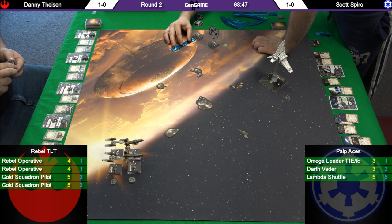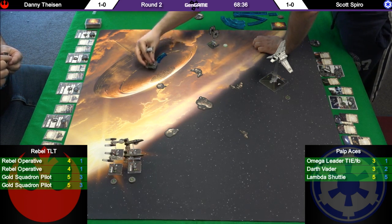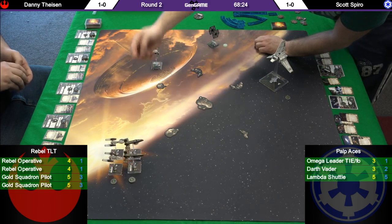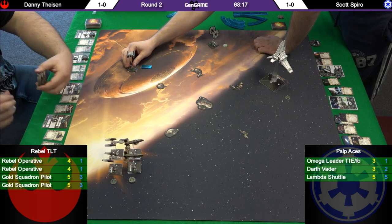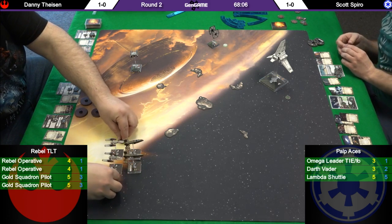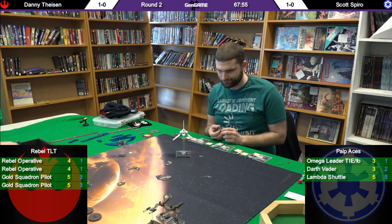Vader is doing a three forward — I think he is going to dance around the edge toward Dan and fight. There's a boost — he might not have predicted that too well. He's going to have to figure out what he's going to do from here, probably a one bank to the right and another boost next turn. He's going to attempt a target lock — no dice — and he's just going to barrel roll closer. They're out of range. So far two turns, nothing — both players are trying to get the best position possible on each other.